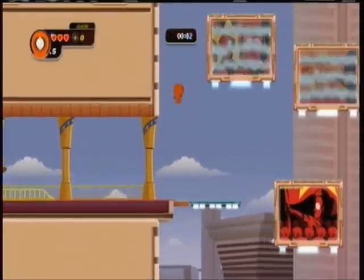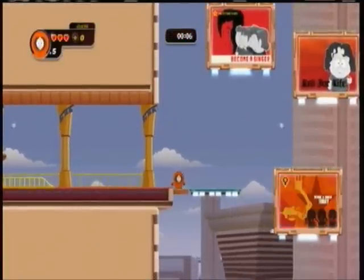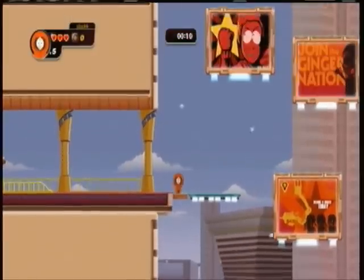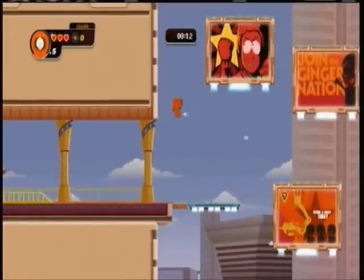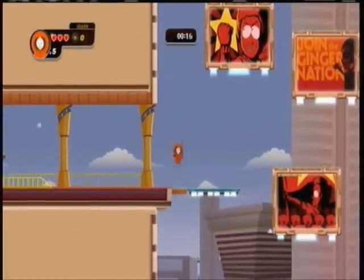And then to high jump, you just want to hold B for a couple of seconds and then let go of it when his arms are completely straight out. Just do that 20 times — it shouldn't take too long.